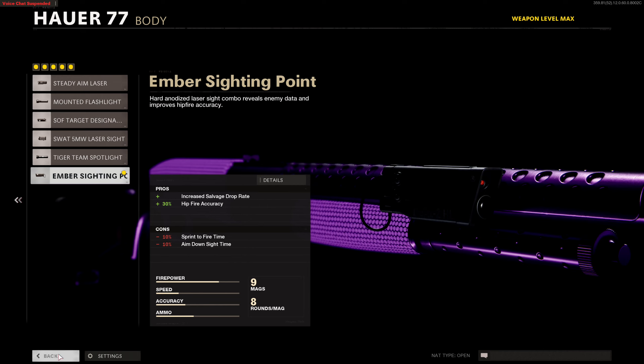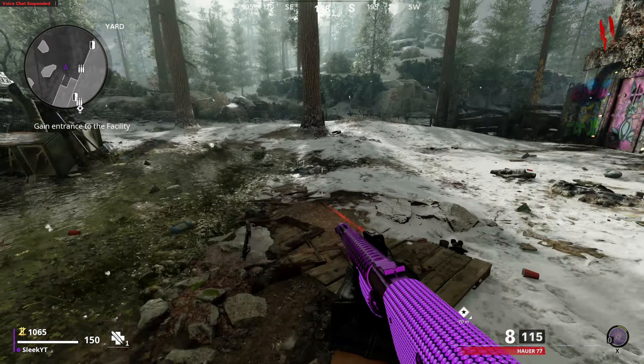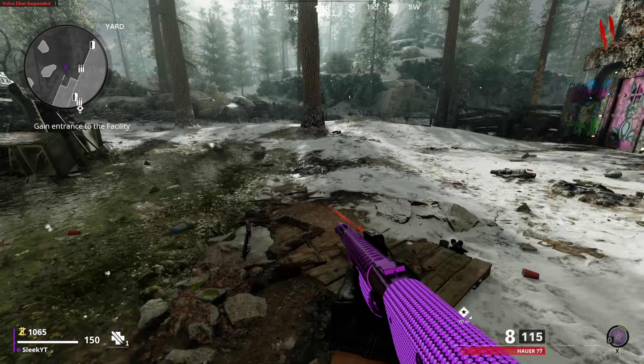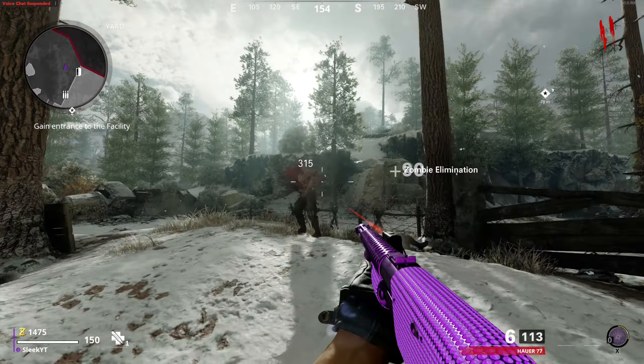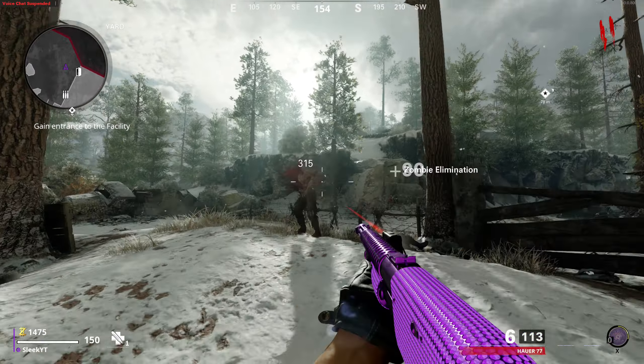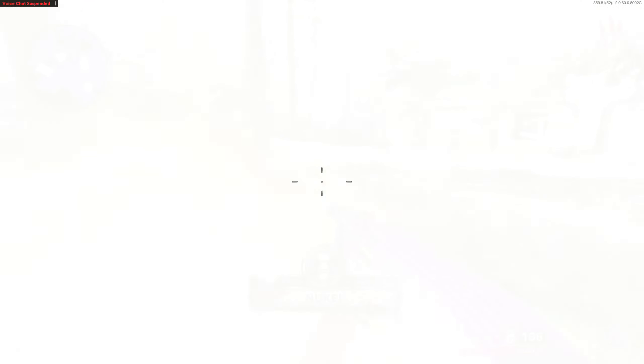You can buy two decoys for every one monkey bomb, and you can use decoys on the lower rounds if you need them, just to make things a little bit easier. For the first 13 to 14 rounds, we're just running around spawn, killing zombies, taking our time, trying not to get hit — making sure we keep our distance so the challenge doesn't end.